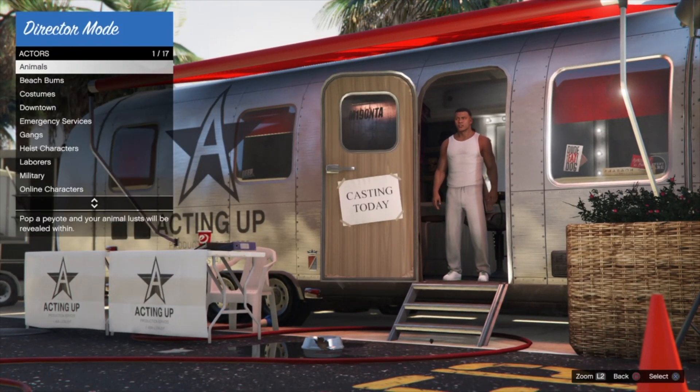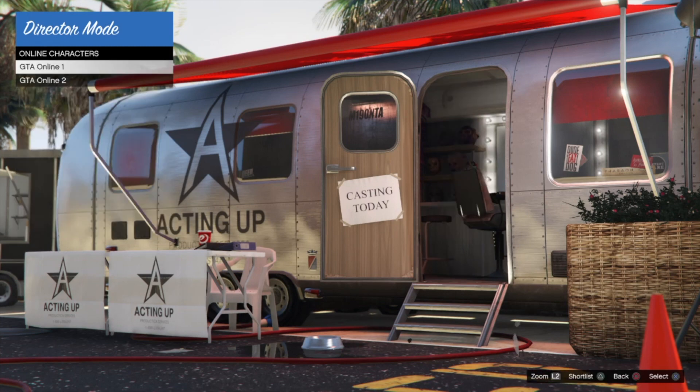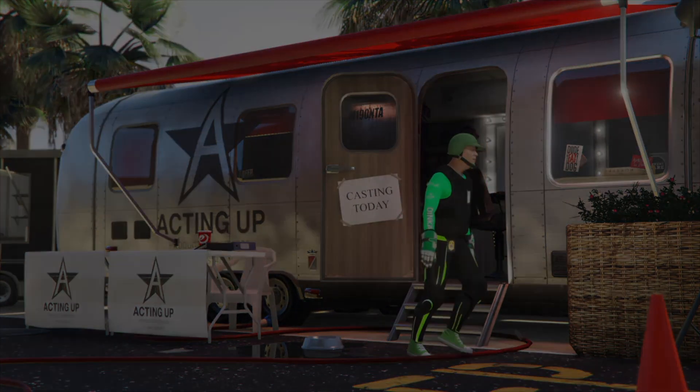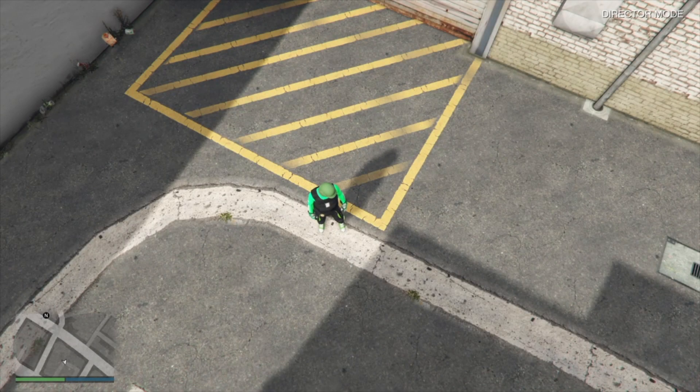Go to Actors, then Online Actors, and select your GTA Online character. If you started in Online character one, pick online one, or vice versa for your second character. Only pick the character you were already registered as — though honestly it doesn't really matter much, just make it easy on yourself and select the one you are.